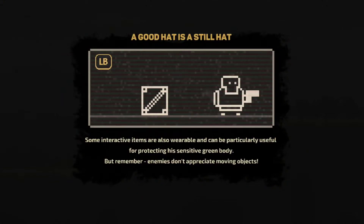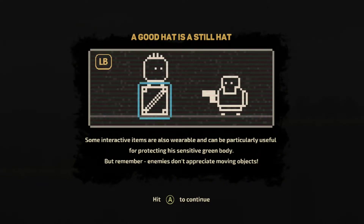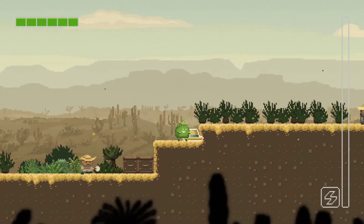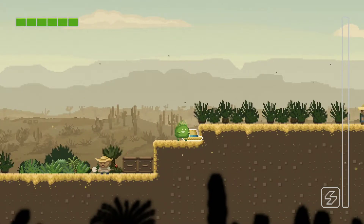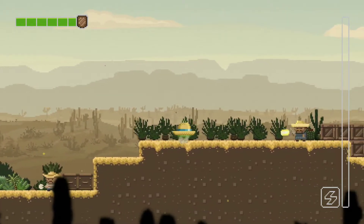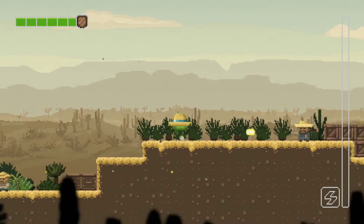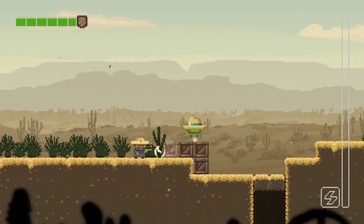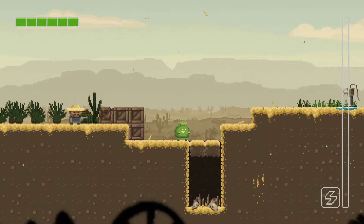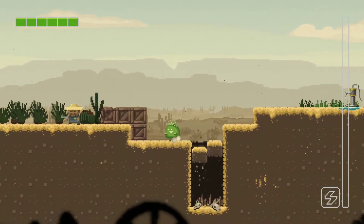A good hat is still a hat — some interactive items are wearable and can protect Cactus's sensitive green body, but remember enemies don't appreciate moving objects. We can put the hat on by standing on top of it and pressing LB. I'm not sure exactly how it helps — I ended up breaking the hat instead.